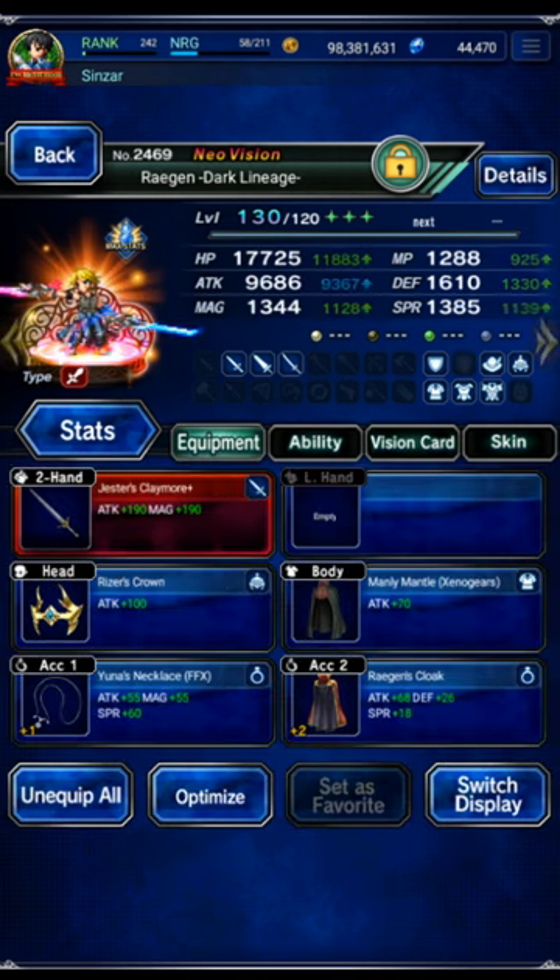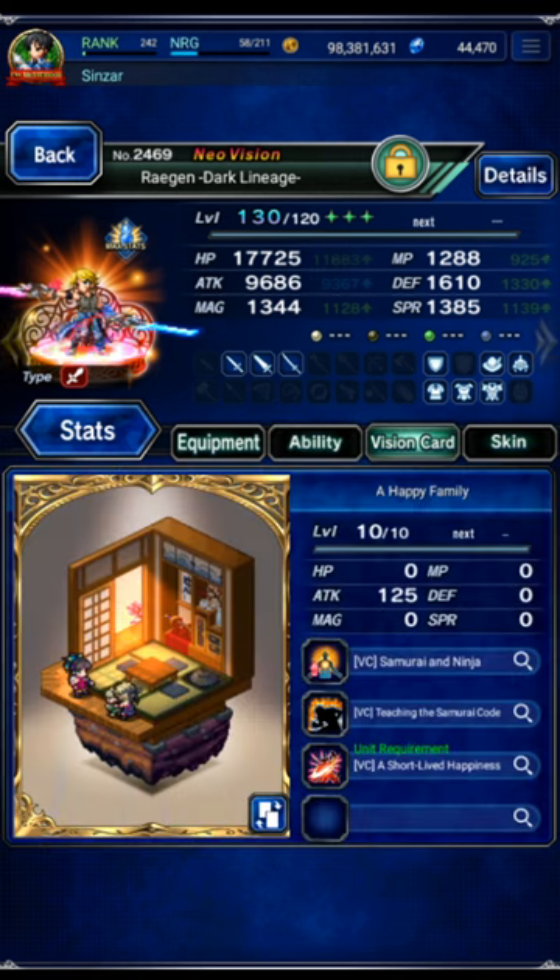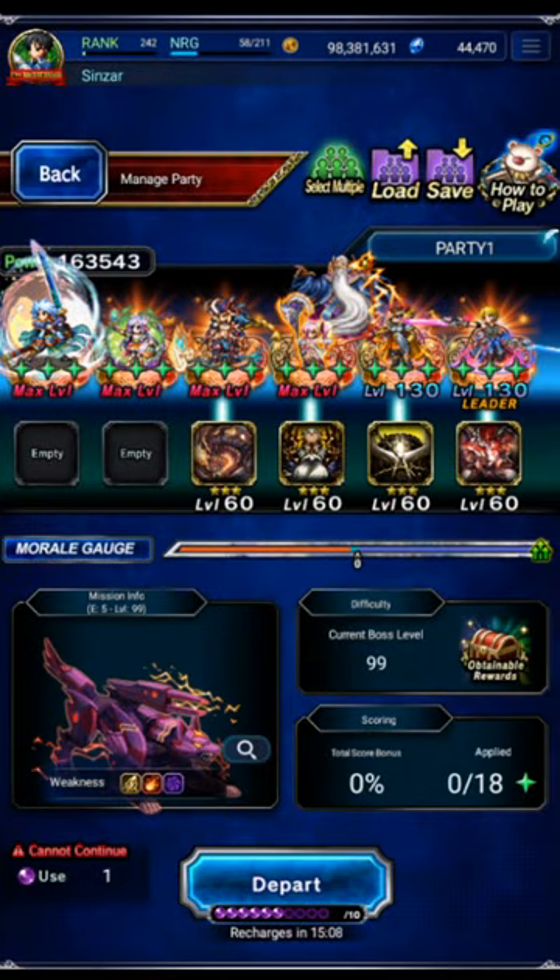Same thing with Regan — using a free sword and some free gear. Yuna's necklace was free from the Final Fantasy X Vision World. I know it's a NeoVision premium STMR, but it was given free to all players. Five-star materias and a card you can get from the card shop. Super, super cheap — budget run clear.